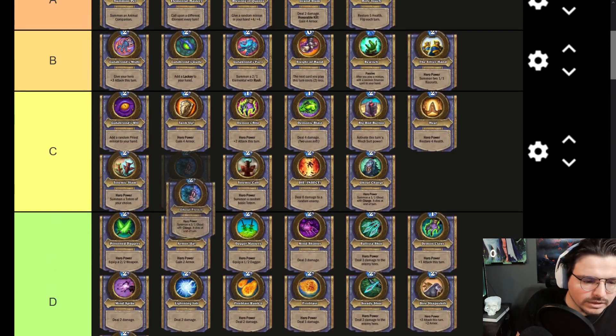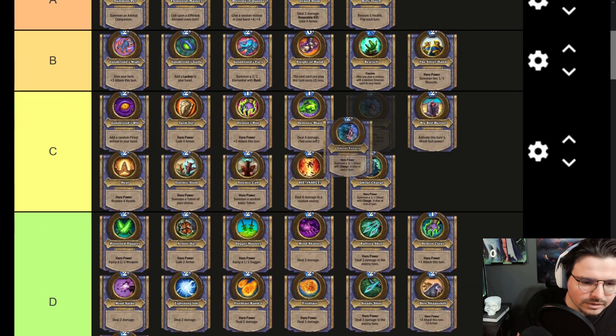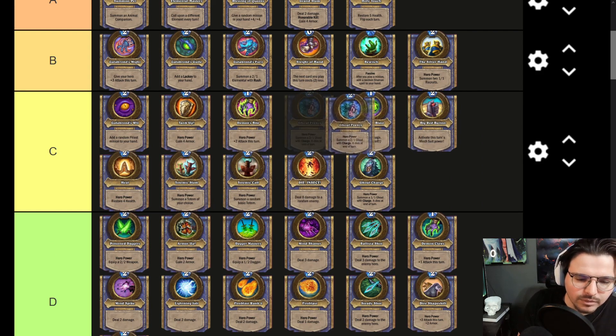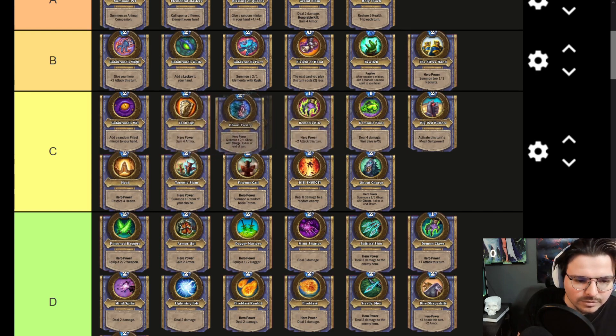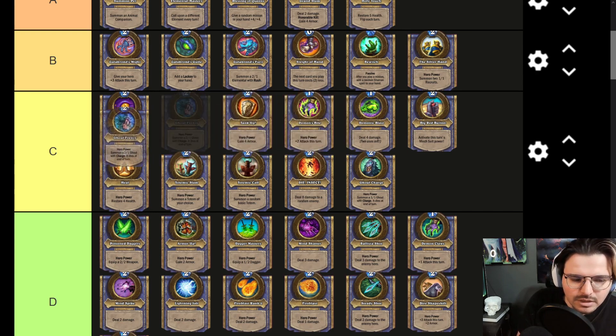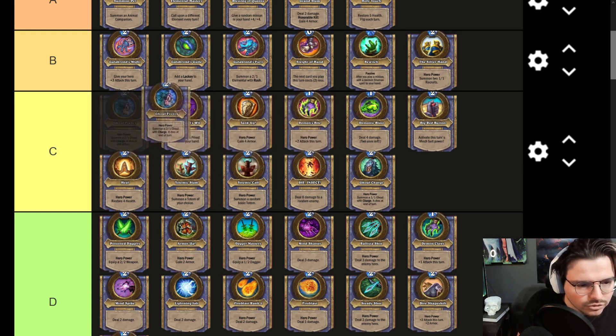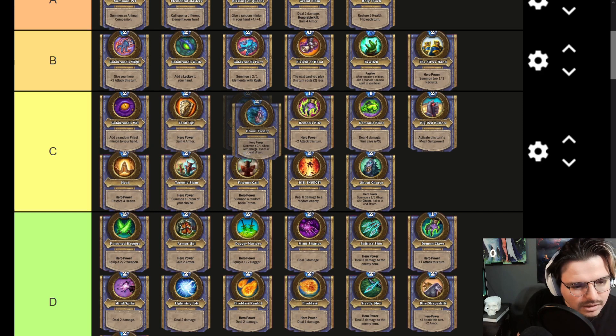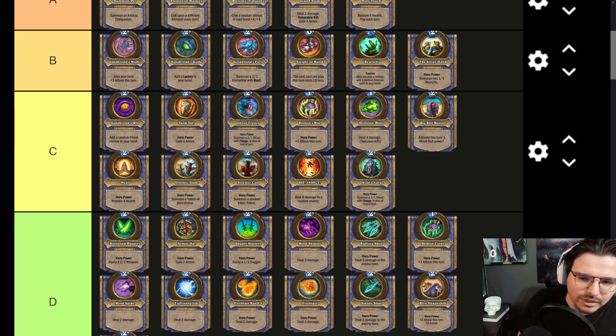Ghoul Frenzy is the better version — it counters totems and also counters Demonic Blast, or is better than Demonic Blast. It's hard to say if it's better — it does have charge and can get buffed. Whether it's better than Tank Up is the real question. Summoning another 2/1 ghoul means it's not going to be as permanent as Tank Up, so right below Tank Up in C tier.